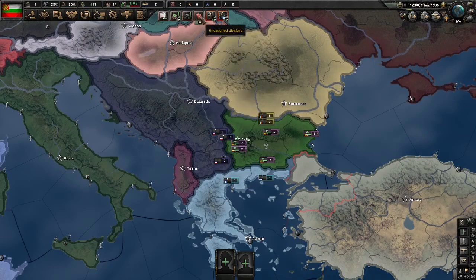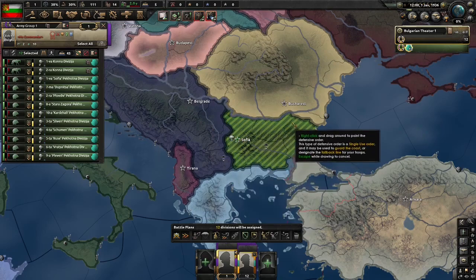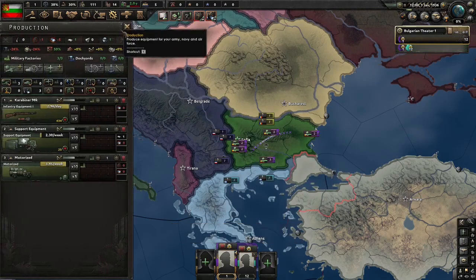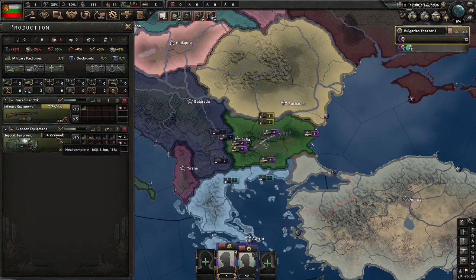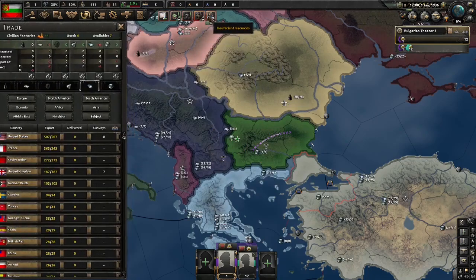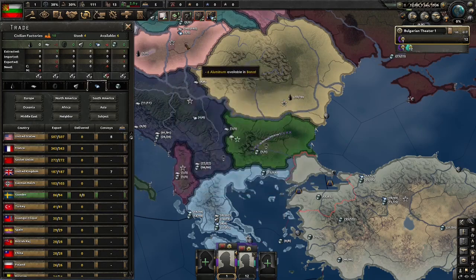Let's begin with our army. We have a small army that we can't really deal with much right now, so we're going to place them on fallback and exercise them - only so they have 5 experience. For our production, we are going to immediately get rid of this motorised and put it all into support equipment. We need at least 250 support equipment in reserve, then we can switch over to spamming out more guns. We need this eventually to deal with the IMRO. We don't have enough resources, so we'll buy some more from Sweden.